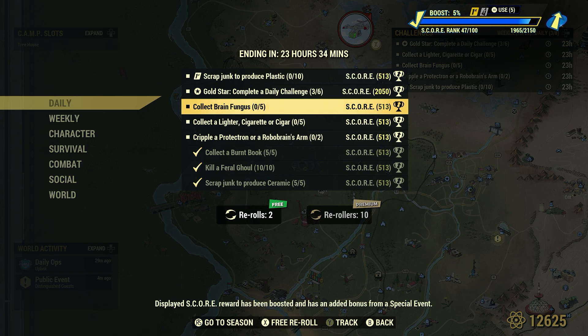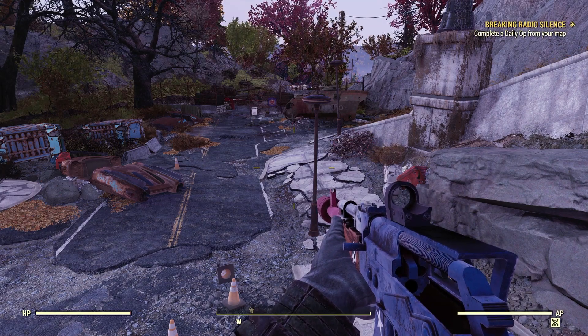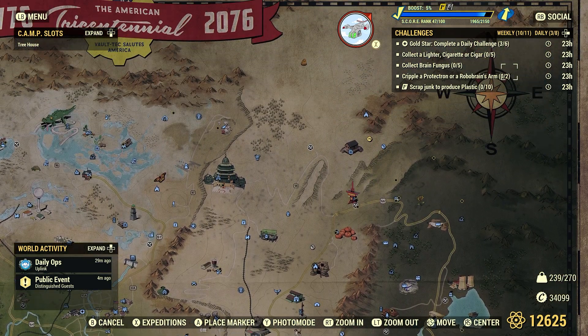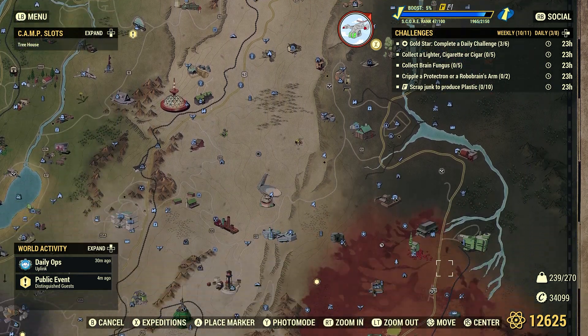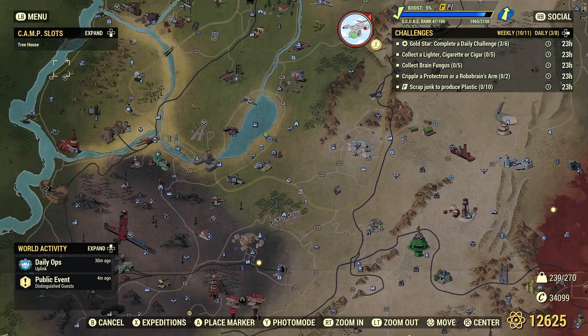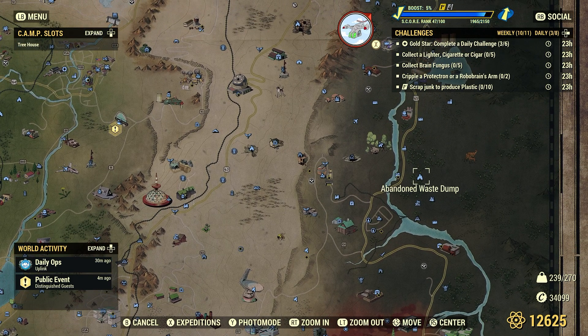Next: Collect Brain Fungus 5. You can check out the video I made last Tuesday where we go through quite a few spots. Brain Fungus can be found in the Mire region — usually around little rivers and ponds that are kind of unmarked. You'll find Brain Fungus just laying around the Mire area, even down in the Cranberry Bog. You can come to the Rusty Pick — pretty fast travel — there are several patches of Brain Fungus inside the building, no enemies, very neutral. Pretty awesome.